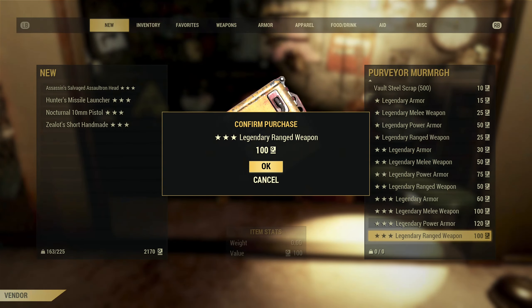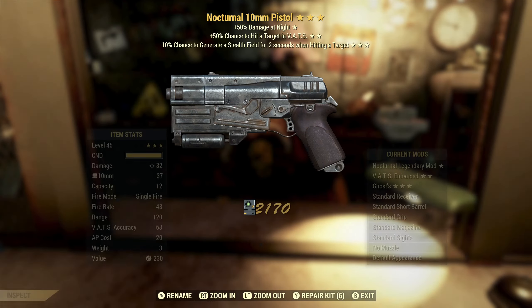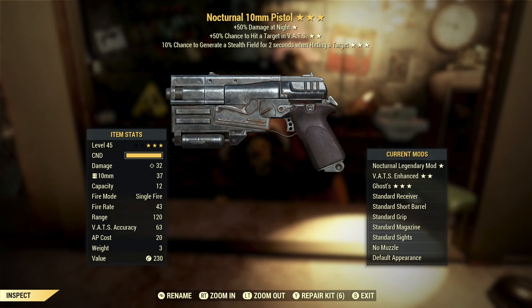Looks like asking for trash is kind of getting us trash. So let's ask for something good — give me something amazing. No. Nocturnal 10 millimeter pistol with plus 50% VATS hit chance and stealth field. Stealth field I don't think is any good. VATS hit chance is a really good effect, but we are doing nocturnal again — damage half the time. No thank you.